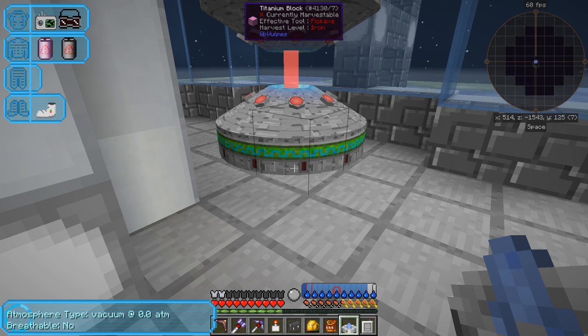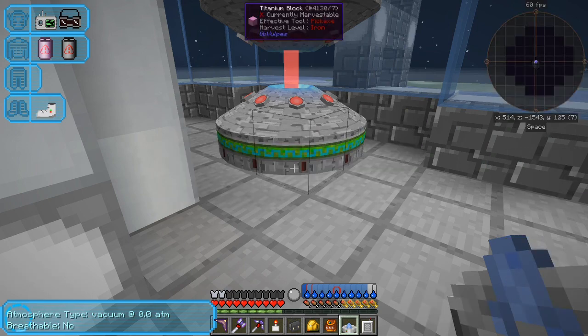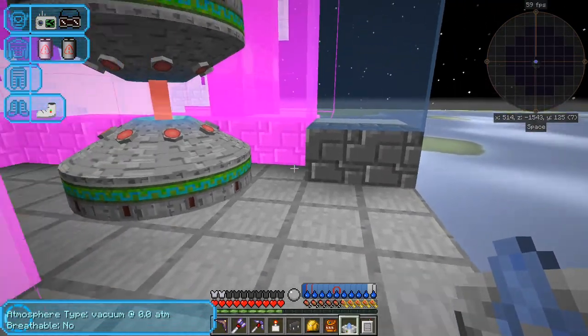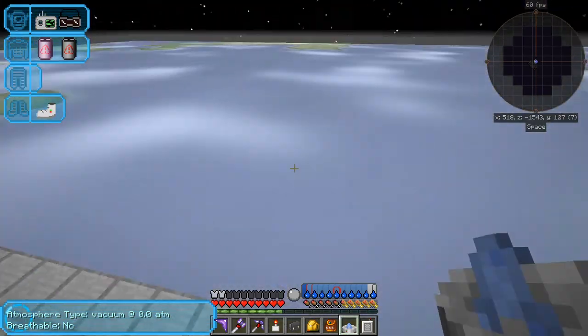What I did to do this was the same thing that Nemson did in his episode — use schematica. So I captured it and then captured it again. I think it's this button. So I have to load an image first of all. Press escape and press the divide button. Space Station J — let's load that up. Just click done. Then you can see the space station appearing. Now I've got to move it because it's going to be in the wrong place.